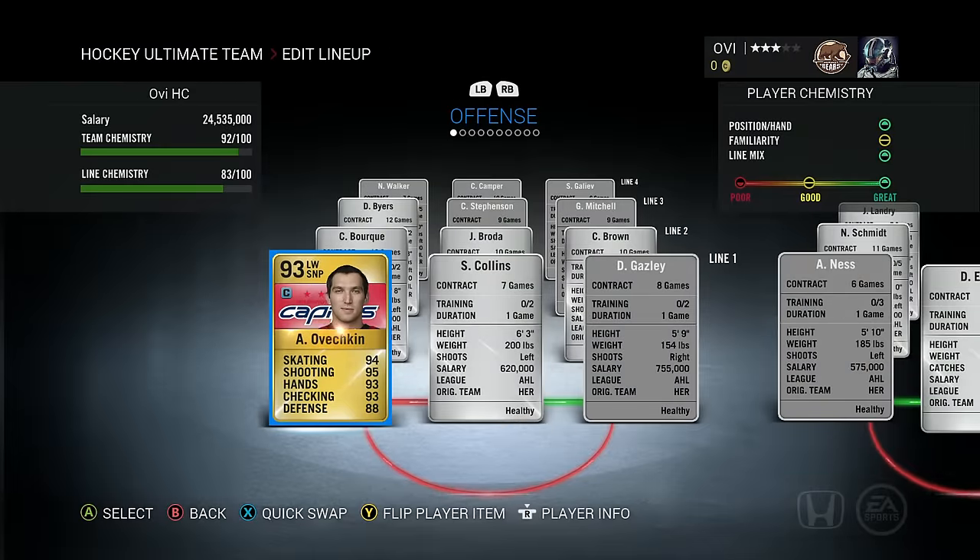Ove has already been put into his main position in the first line left wing spot, and look at that with the captain card. He is a 93 overall with 94 skating, 95 shot, 93 hands, 93 checking, and 88 defense. That is an absolutely ridiculous card to use, especially in Division 10, so I'm very excited to try out his card.